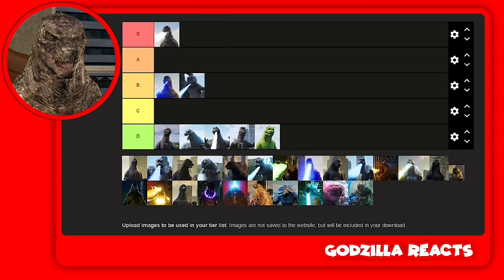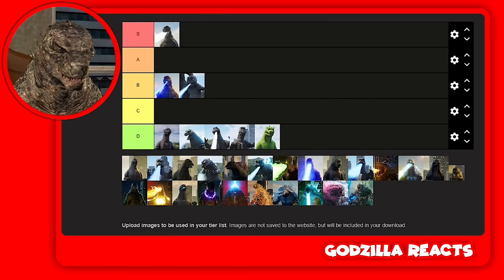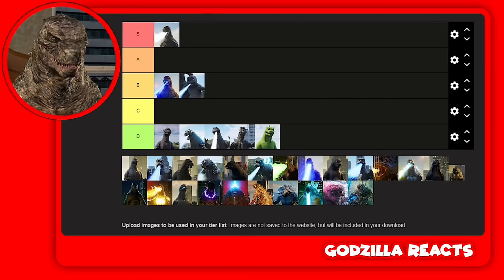Next up we got Minilla. I love this one, but you know what, I'm putting it at B — it's very weak, that's why. If it was stronger I'd put it at A.